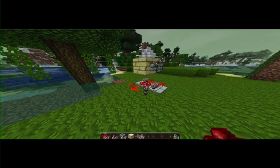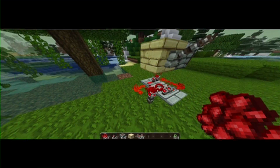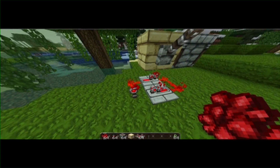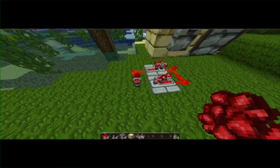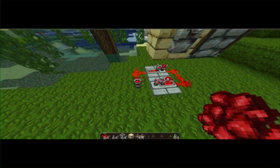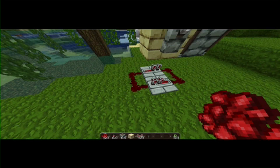You have to do this sort of fast. The object is: once you destroy this redstone torch, the power is going to stop here and then go to that side. You want to put a piece of redstone dust down before the power comes back to this side, and then it's gone forever — so you go like that.